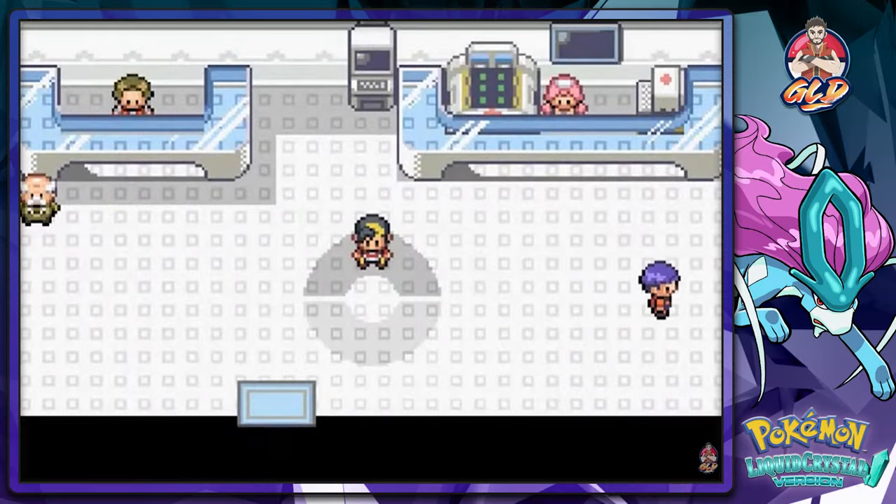What's up guys, it's me your host Draven, and welcome to another episode of our Pokemon Liquid Crystal walkthrough. We need to battle the Elite Four again, so we're gonna do all members and just straight up destroy everybody.